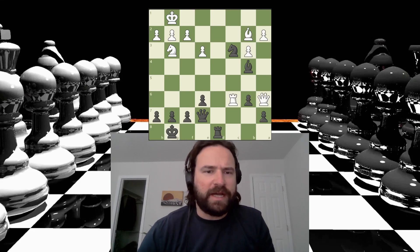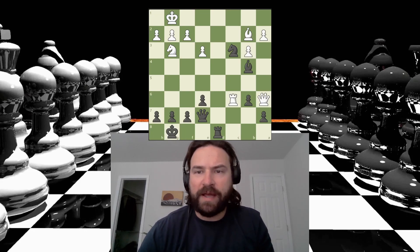Alright, let's give Friday's daily puzzle on Chess.com a shot. This one's called Coach Pastar's Attacking Lesson. It's black to move. Get the video paused and try it yourself if you like.